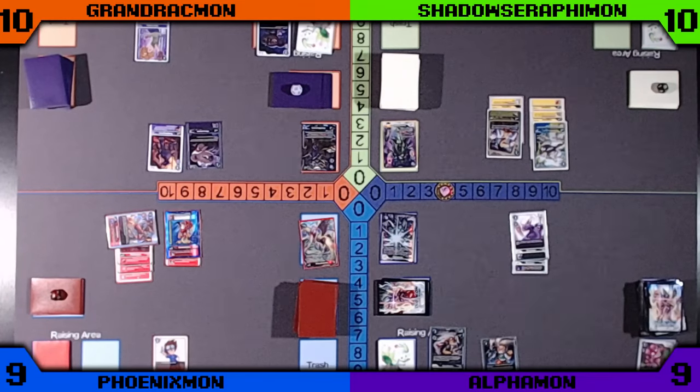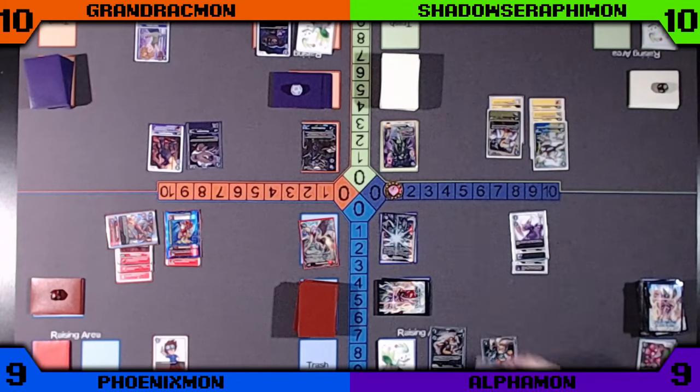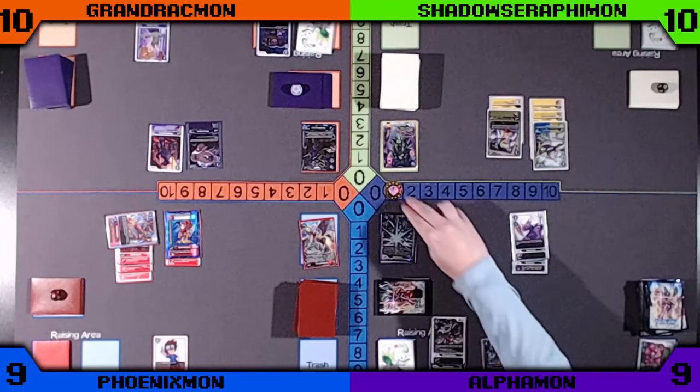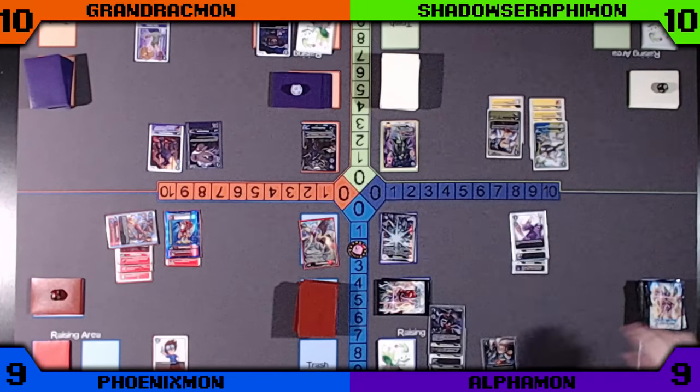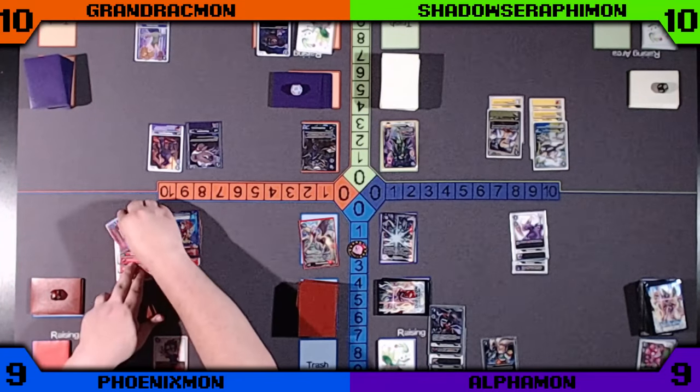Purple is going to digivolve into a Ryudomon in the Raising, and then also into the Meccanormon. Then to pass the turn, Purple digivolves into the Doru Greymon — probably to go into Alphamon next turn and get that Security Attack plus 1.